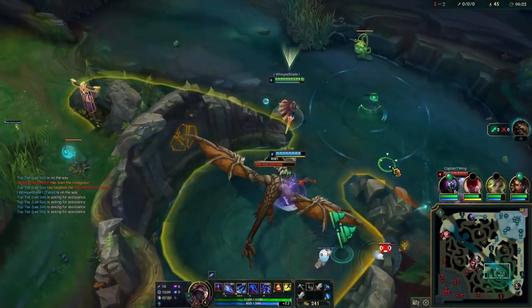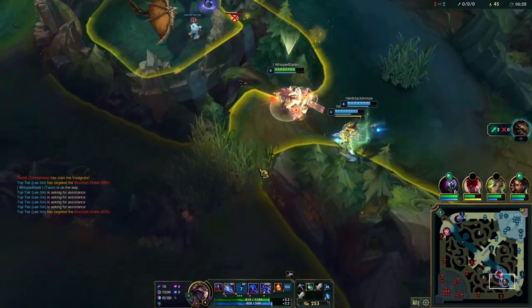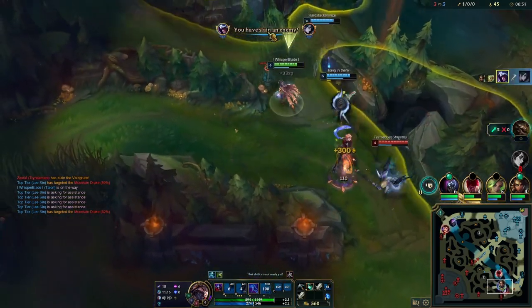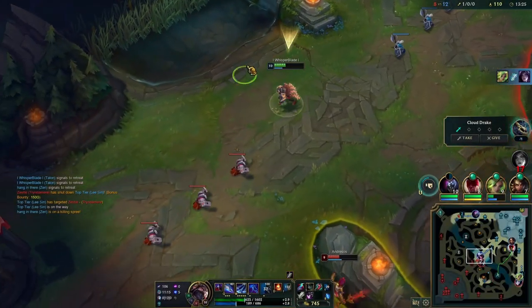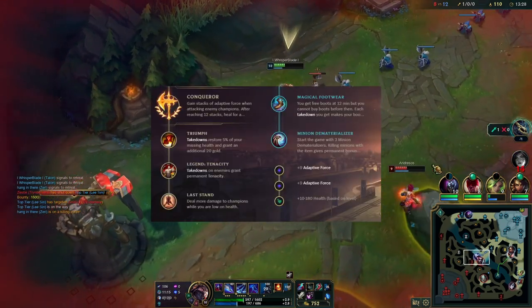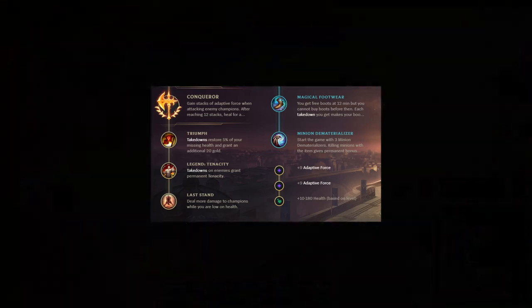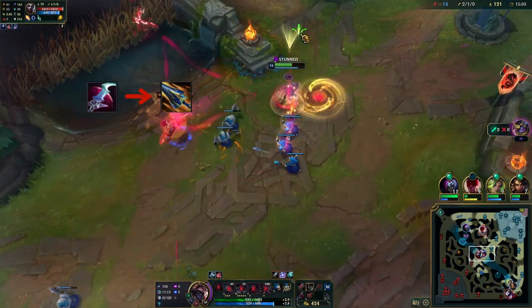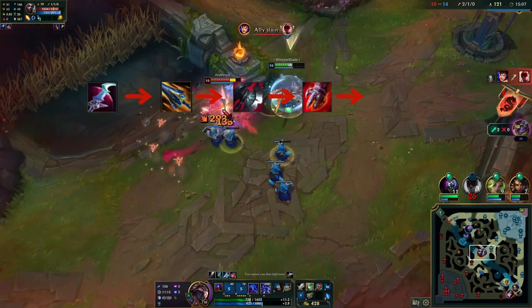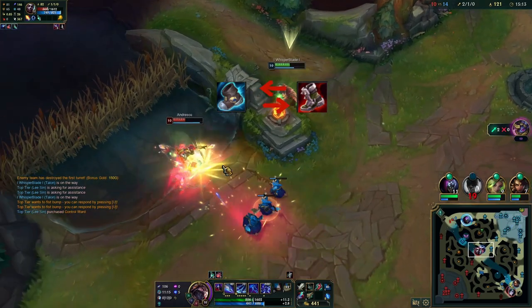Now we go to runes and build. Talon has two kinds of builds: bruiser and assassin. The only situation where you want to build bruiser is when the enemy team has three or more melee champions. If you're going bruiser, you want to take the Conqueror keystone with Inspiration as secondary runes. The items for bruiser are Eclipse, then Sundered Sky, then Black Cleaver, then Serylda's. For the last item, any defensive item will work. For boots, you either take Mercs or Plated Steelcaps.